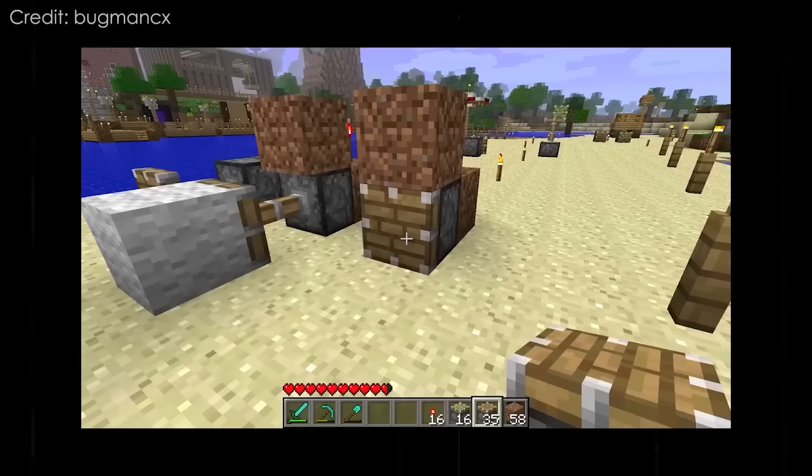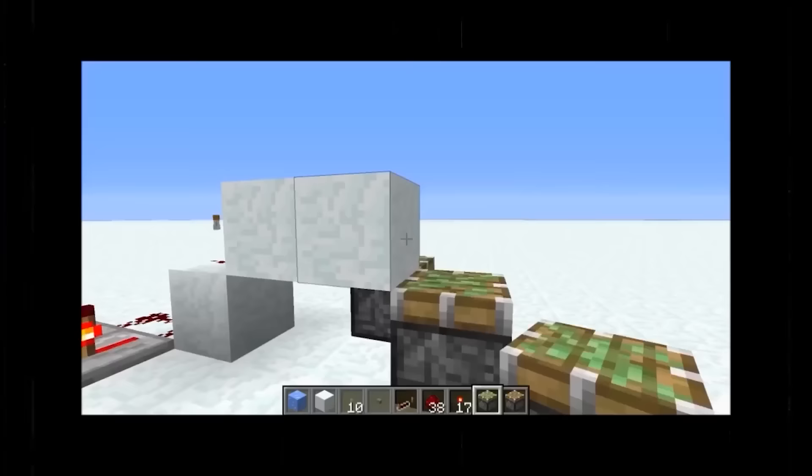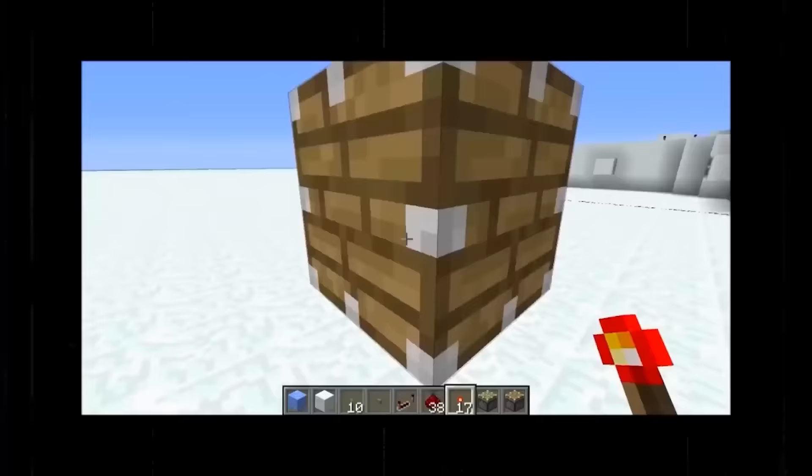Before the 1.8 update, you could obtain 6-sided pistons. The answer is block transmutation. All you have to know is that this method was used to create invalid blocks.